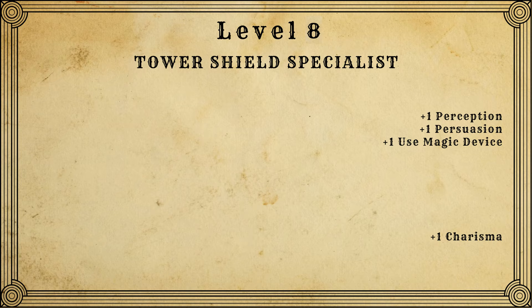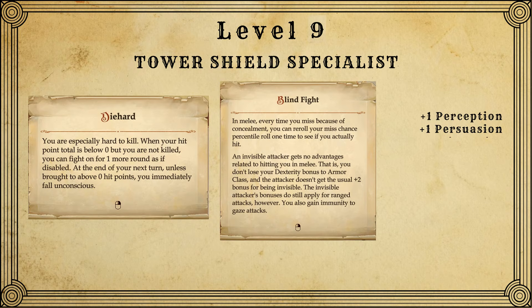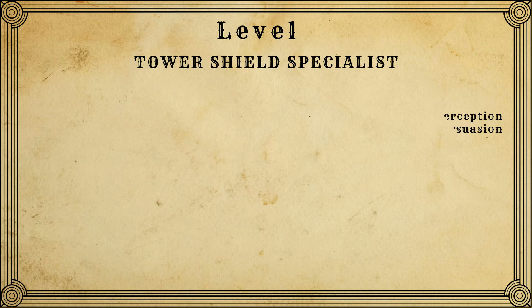We don't get a whole lot new for level 8 — an attribute point which I put into charisma, some skill points, and upgraded armor and tower shield training. At level 9, we get two more feats: Die Hard and Blind Fight. I take Die Hard as a precautionary measure — when you're fighting giant undead cyclopes that can crit you for 150 plus damage, it helps. Also, fighting owlbears still haunts me. Around level 9, you're going to start seeing enemies with blur and displacement, so Blind Fight is useful on any martial class and is pretty much mandatory for the last dungeon in the game.